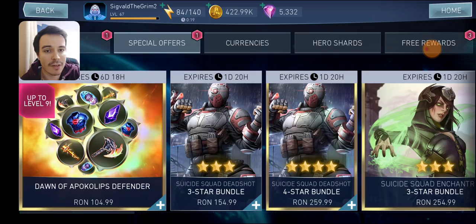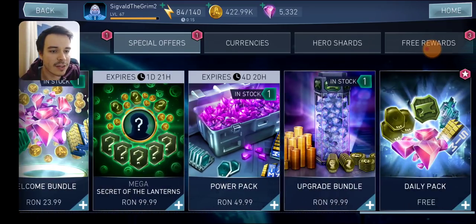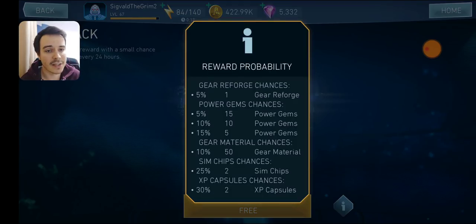Now let's go to Special Offers. In the Special Offers you'll see something they added — this is going to be the free daily pack. And this is crap. This is one of the things with this update that's crap. Like, it's going to be additional free stuff every day, so I can't really complain about it. But bro — 5 power gems? 50 gear materials? Are you kidding me?